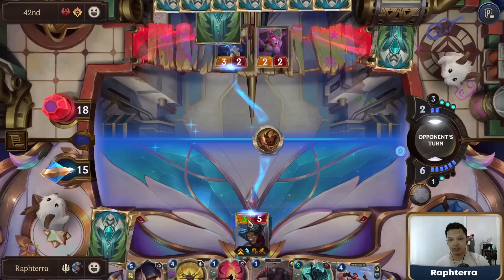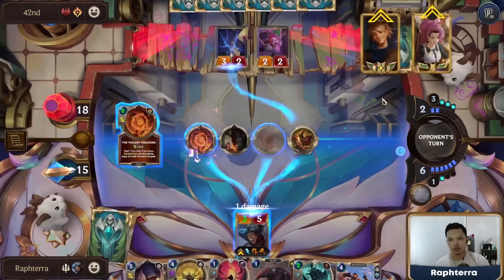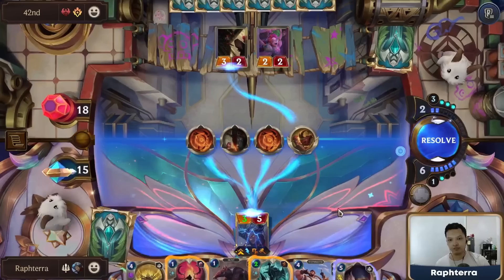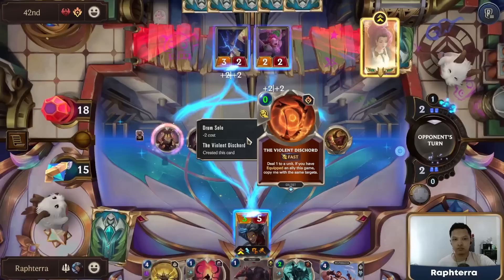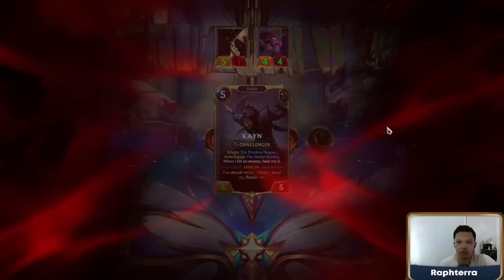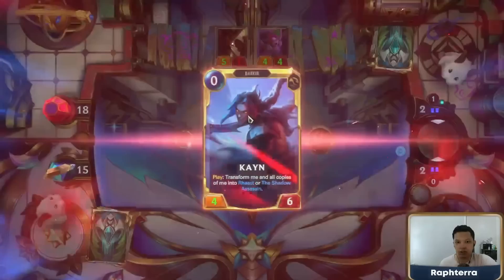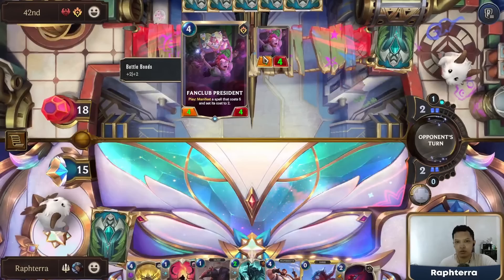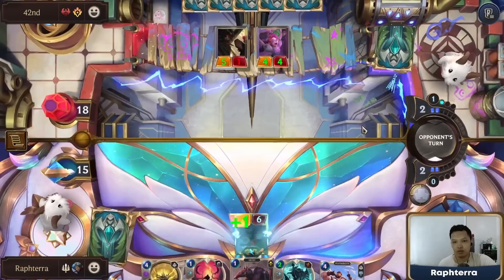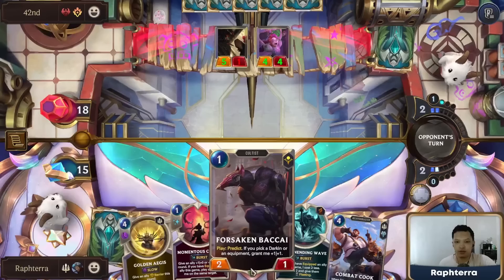Hard for them to have a faster removal spell at 5 mana, and if they do we can Momentous Choice. So if the first Cain dies we're fine because we have a second Cain with Forsaken Bakai.